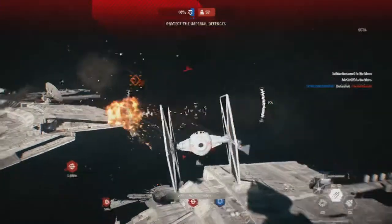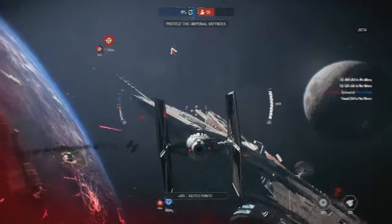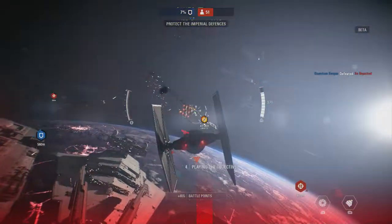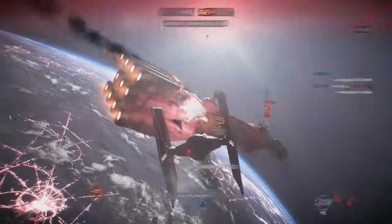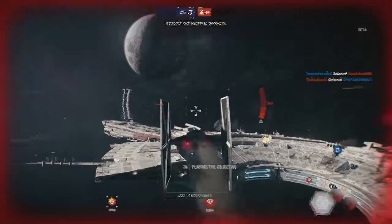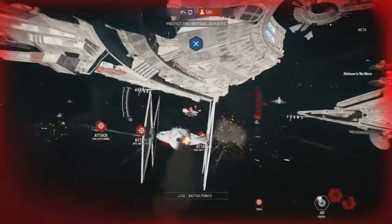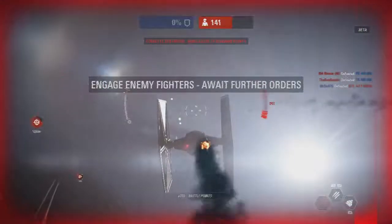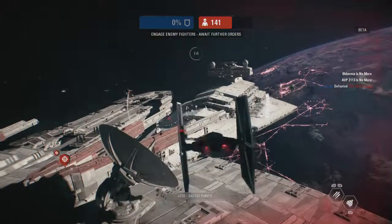You've got an enemy on your tail. That rebel blockade runner is in critical condition. Those cruisers have fallen — we must redouble our efforts. Finish the objective! We've eliminated one of their blockade runners.